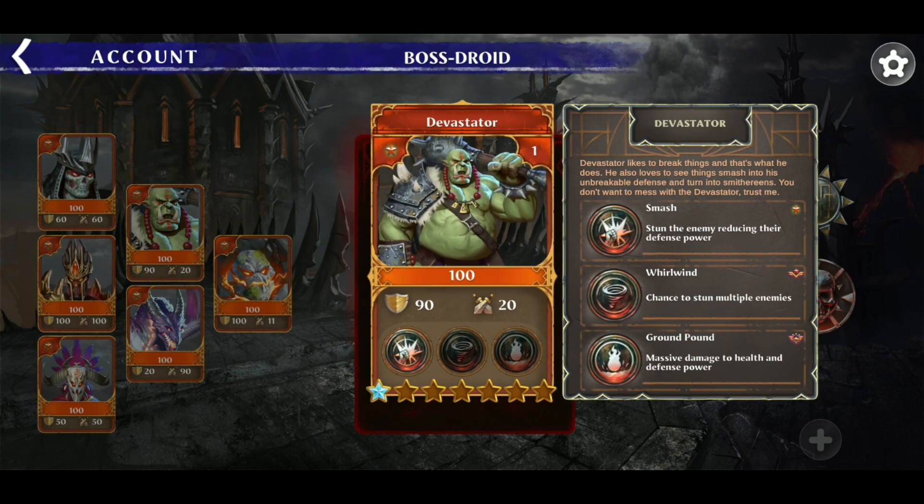This one right here is our defense card called Devastator. Devastator has a higher defense value, but he's not as weak as our blocker Gollum. He can dish out some really cool attacks, and one of the things he's really good at is reducing the defense power of enemies. So you can use him a few times on an opponent to reduce their defense, and then unleash your Spitfire to take them out in one or two shots. This is one of my favorite combo strategies and I use it all the time to win battles.